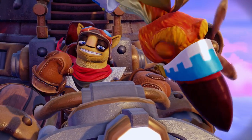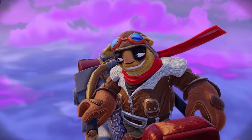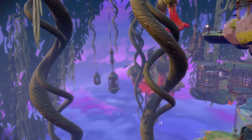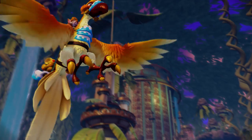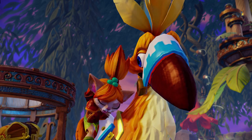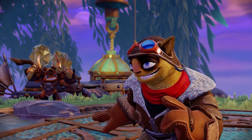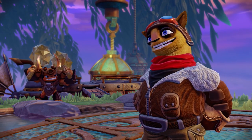Seeing all these birds kind of reminds me of something. A character named Tessa introduces herself. She and our hero exchange greetings — you're looking well, you're not so bad yourself — and she invites us to land nearby. When she heard that Evil Chef Pepper Jack was coming after the Phoenix Chicken, she came up to help protect her. She knew the Skylanders would be on the case: wherever danger lurks, you're sure to find heroes like us.